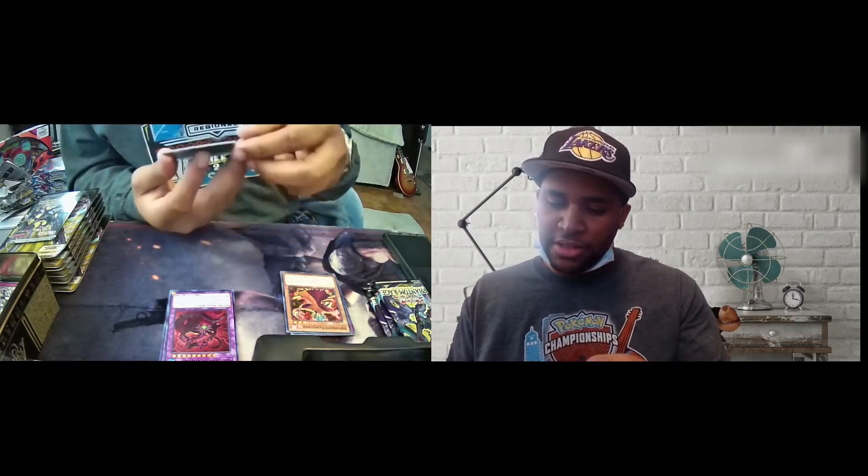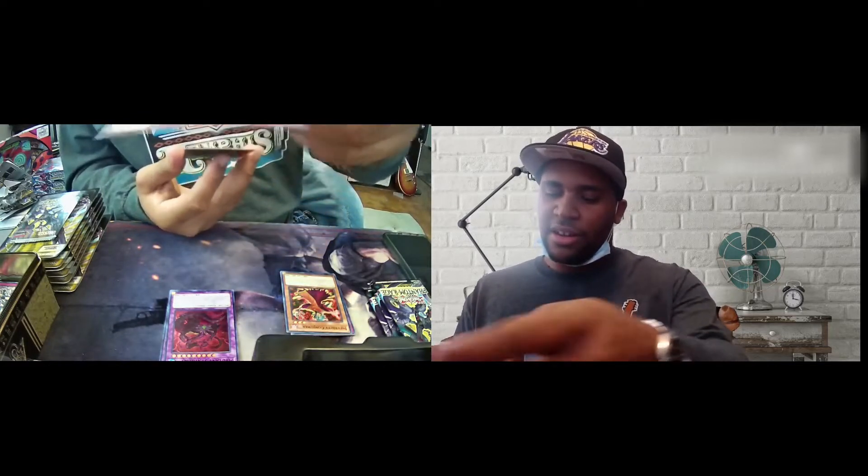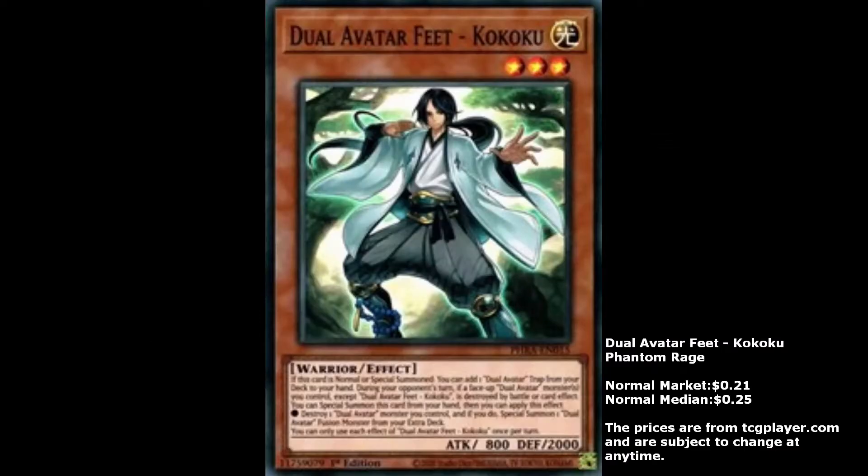Tri-Brigade Oath. Infernity Conjurer. Hinazumi Hanabi — I actually like this card, the artwork's nice. Is it a mouse? It looks like a mouse on fire with a cape — that's dope. Tactical Trapper — not even gonna attempt to pronounce that.